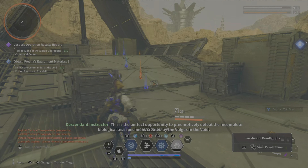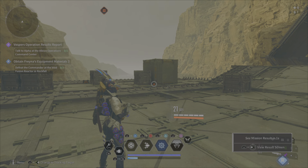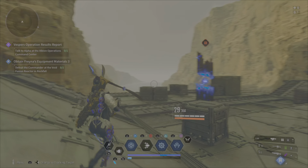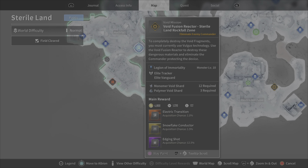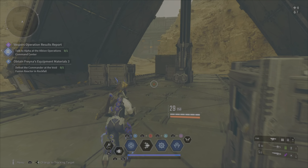Yeah, so once you destroy that and get the void fragments, you want to head off to the other part. You take the fragments and carry them over to what would be like a machine that takes the fragments, and you can now get — for this one — the Frey blueprint, or you can get Frey as well, which is another character. So the Void Fusion Reactor is where we're heading off to right now.